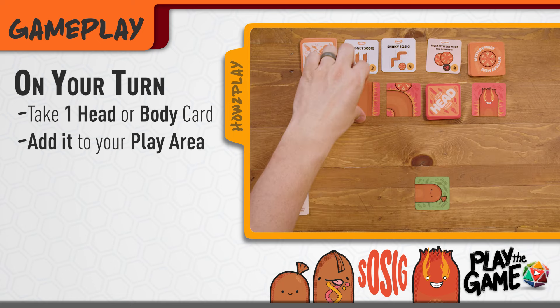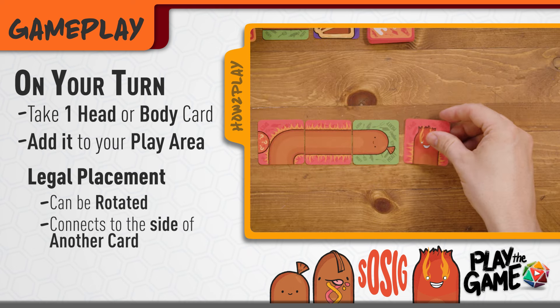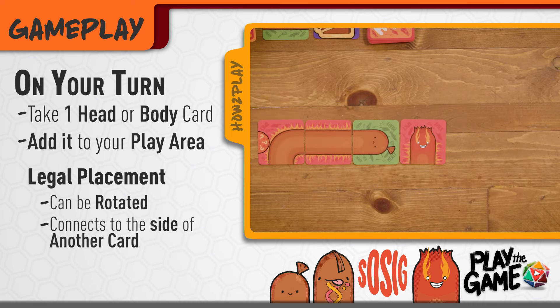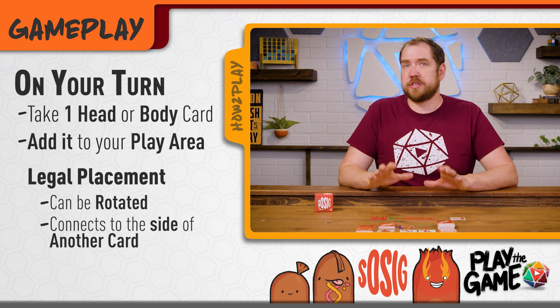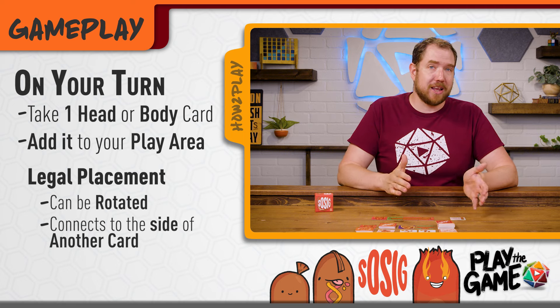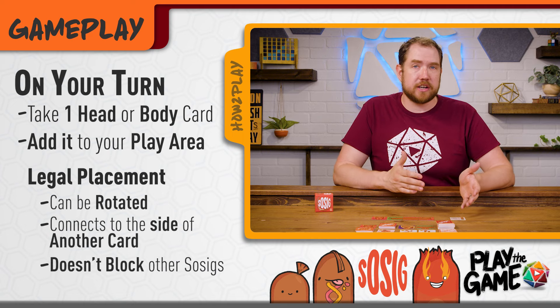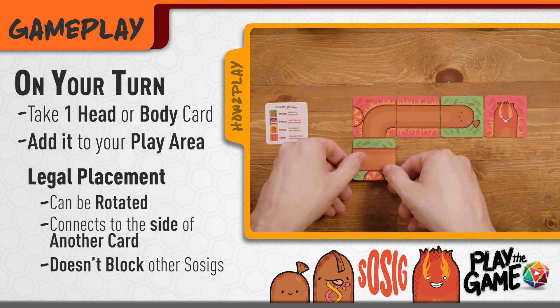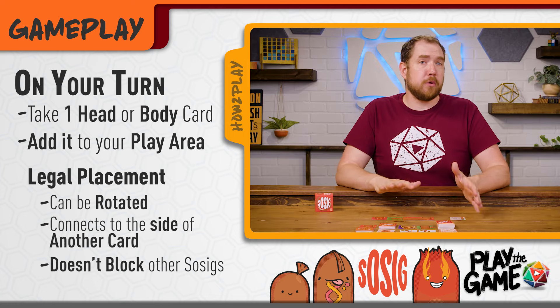Placing cards is how you're going to build your sausages. You can rotate the new card any way you want, as long as it connects to your existing cards along the long side of the card, but it doesn't have to connect to an existing sausage. You can start as many new sausages as you want, but be careful because you get penalized for incomplete sausages at the end of the game. What you aren't allowed to do is block other unfinished sausages, and once a card is placed, it can't be moved or rotated.